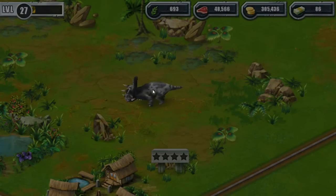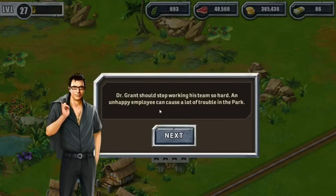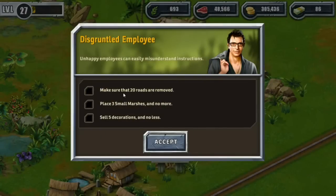A quest alert: Dr. Grant should stop working his team so hard — an unhappy employee can cause a lot of trouble in the park. Okay, 20 rope. But dismantling your infrastructure has nothing to do with keeping your employees happy — that's the opposite of keeping them happy! All right, so we need to place three small marshes.